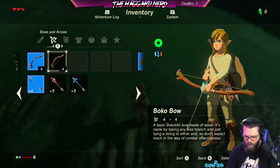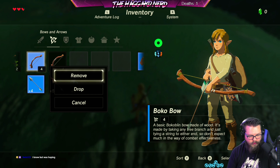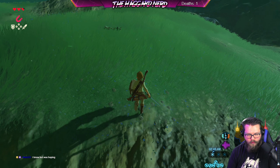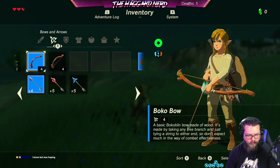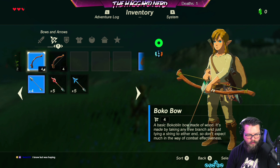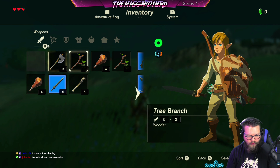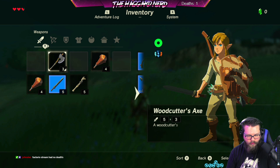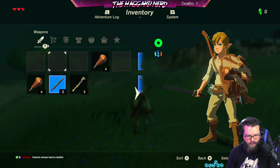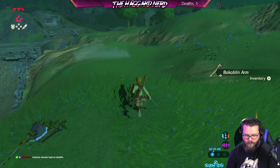Okay, those are both four — Bokoblin bows, basic, made of wood. They look pretty much the same, so I think we're good. I'm also going to drop some of my sticks. Five, five, four, two — drop. And I'll drop these too, because these other ones are actually five so I'll hold onto those.